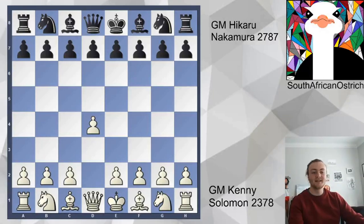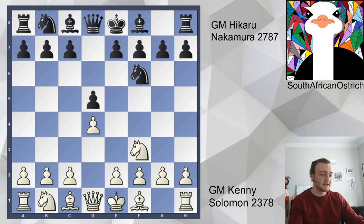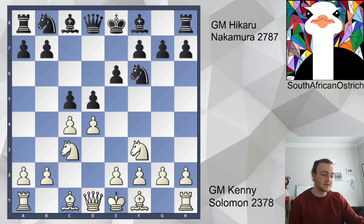Hello everybody. Today we're looking at a game played in 2014 at the 41st Olympiad, between Kenny Solomon, our South African GM, and a player that needs no introduction, Hikaru Nakamura. Kenny's just gotten out of a game against Fabiano Caruana and another strong GM, while Hikaru had only one game before this. It's interesting that he's going d5 trying to win against a lower-rated opponent. After Nc3, c5 we've got the Semi-Tarash position, which is known for how drawish it is.